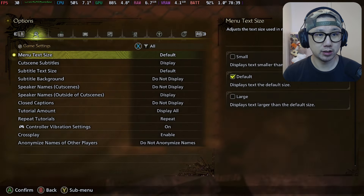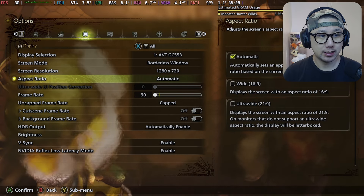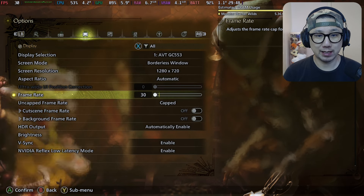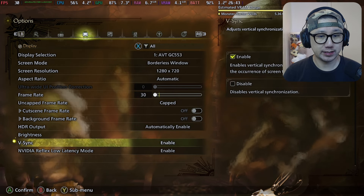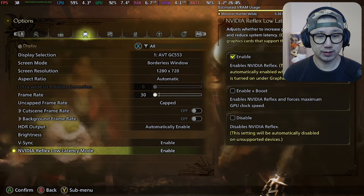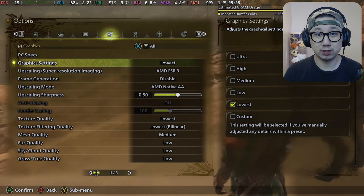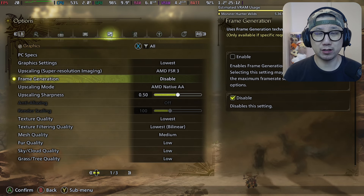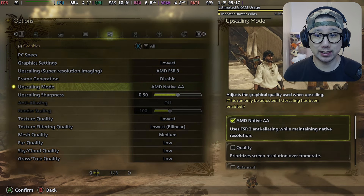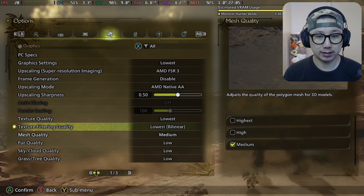Let's check out the options. Display: borderless window, 720p, aspect ratio automatic, frame rate kept at 30 because we can't even reach it. V-sync on, Nvidia Reflex latency — not really needed. Graphic preset set to lowest. AMD FSR 3 and frame generation is disabled — on the Steam Deck I tried it twice and it just crashes the game. For upscaling, make sure if you're using FSR 3 to set it to native AA, else the screen will go black.